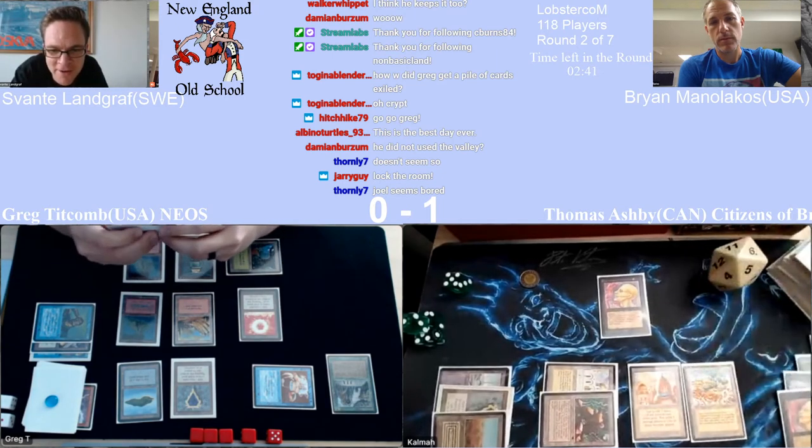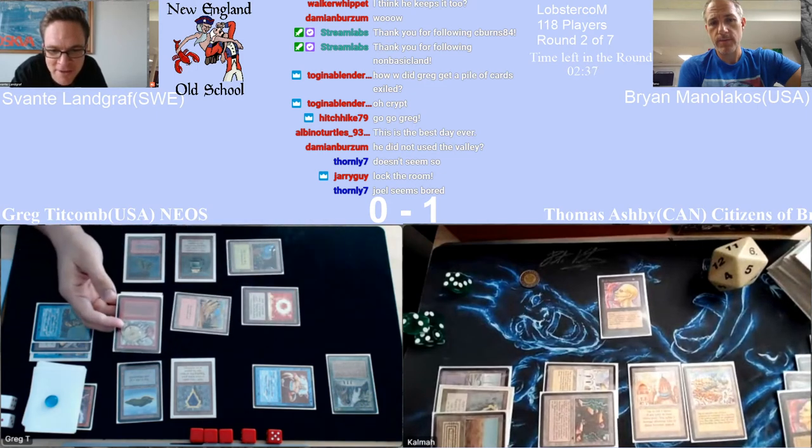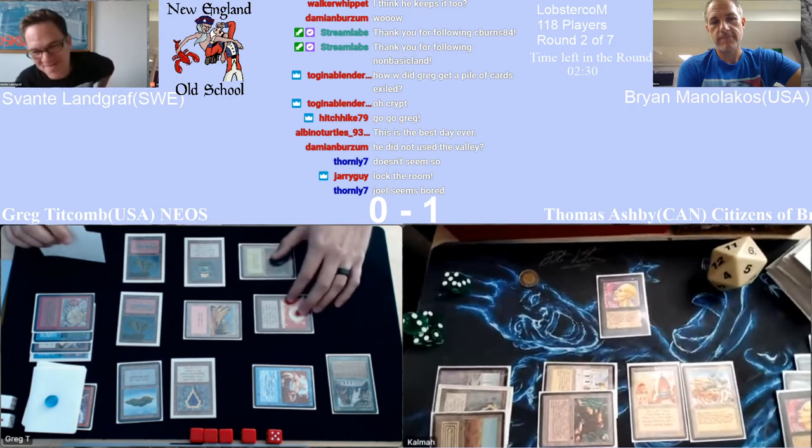Greg is attacking into the Sengir — he did block, and now we're playing Wheel of Fortune. This is an actual free seven damage, I feel like Greg has gotten right.